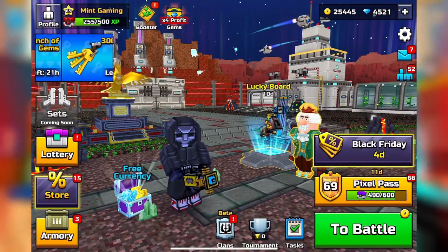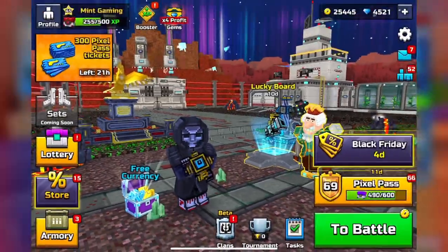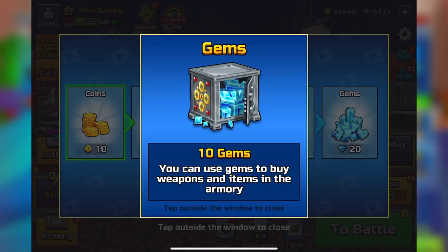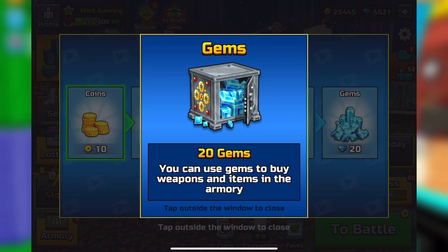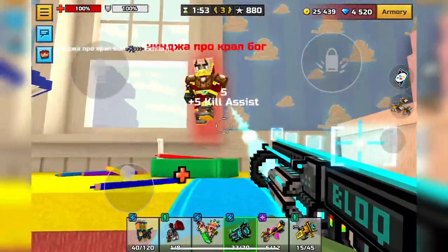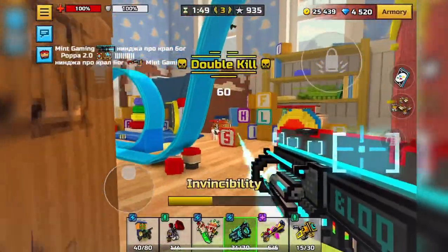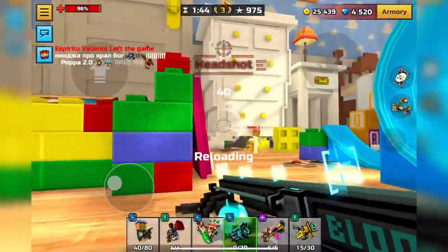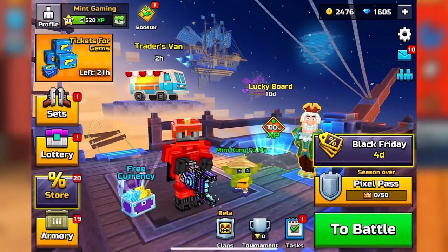The next important way to get a heaping amount of gems per month is to watch your daily ads. If you go to the free currency section and watch a certain amount of ads every 12 hours, you get 30 gems. That's 60 gems a day or about 1,800 gems per month, which is a crazy amount for free. Just watch the ads while doing something in the background like homework, wait for the cooldown, and boom — free gems.